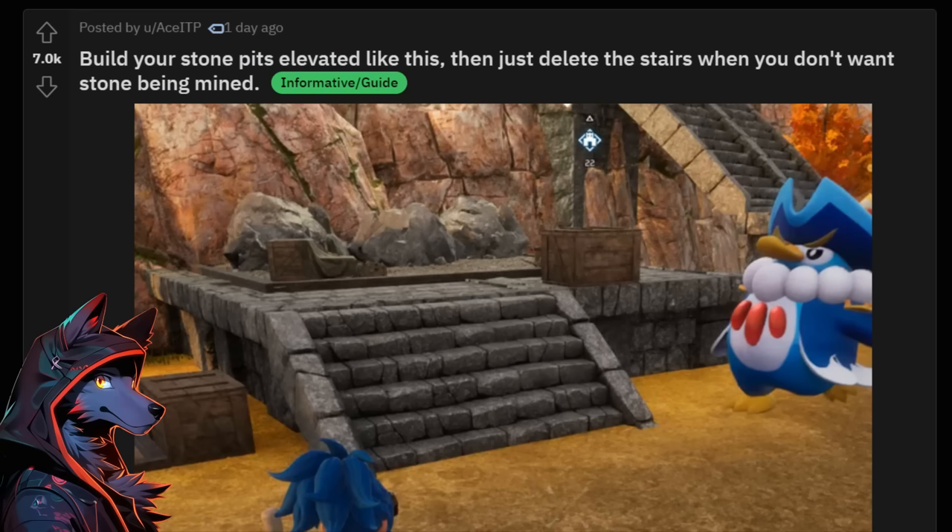This has to be the most savage Palworld tip since pressing R to quick stack into chests. Build your stone pits like this, and delete the stairs when you don't want stone being mined. Actually busted.